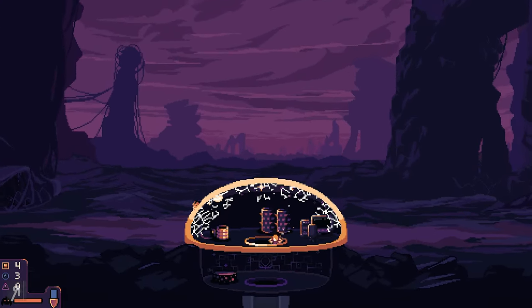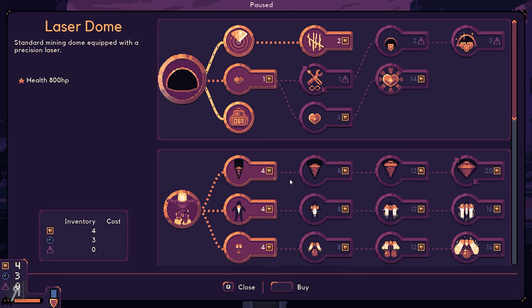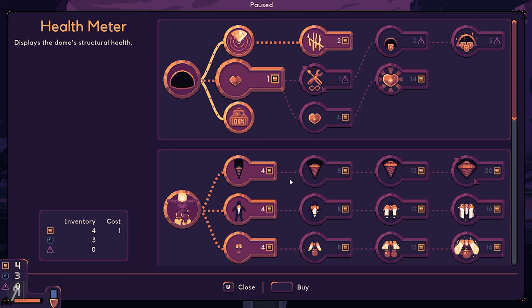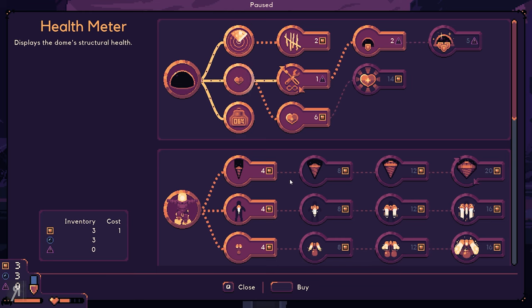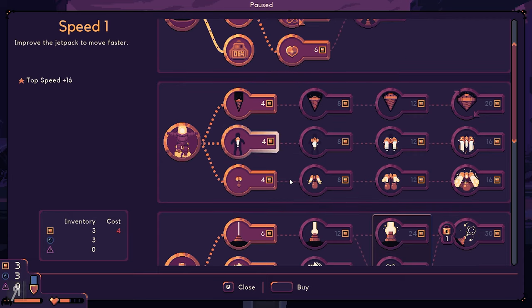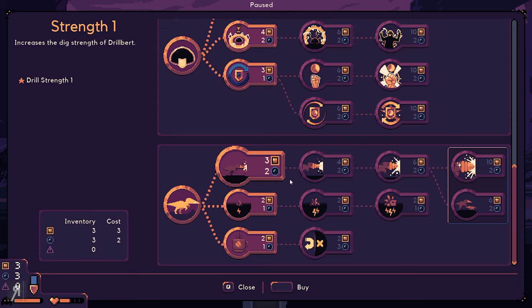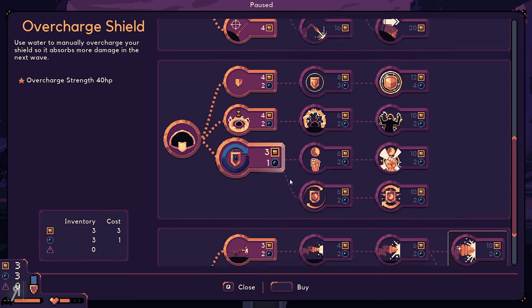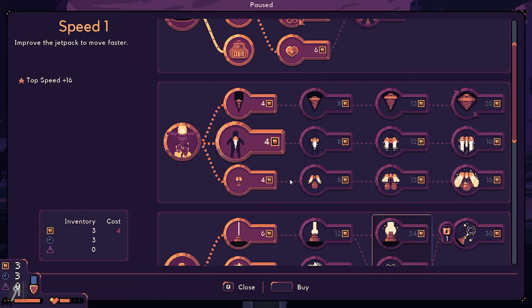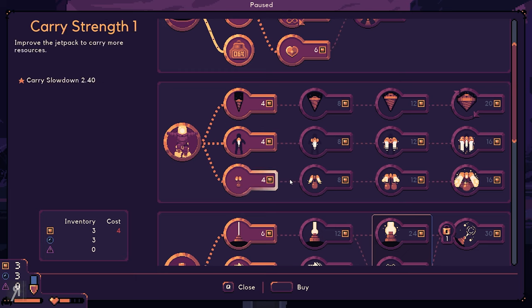Actually, I'm not going back down because I want to get some more upgrades. My dome is just past halfway HP — so it's almost destroyed. That's a great start for me, right? I can get the overcharge shield which uses water to manually overcharge your shield so it absorbs more damage in the next wave — that's pretty good. I can also increase Drillbert's dig strength. We're going to go for treats that grow at the nest under the dome — take them to Drillbert and he'll gobble them up to get energized and drill 300 hits.